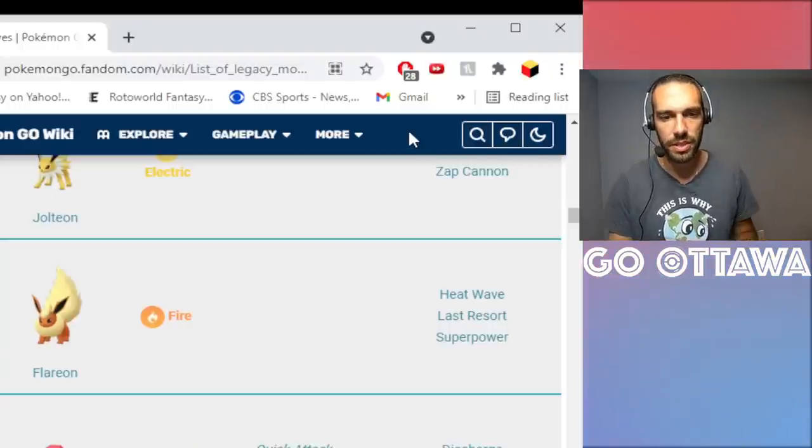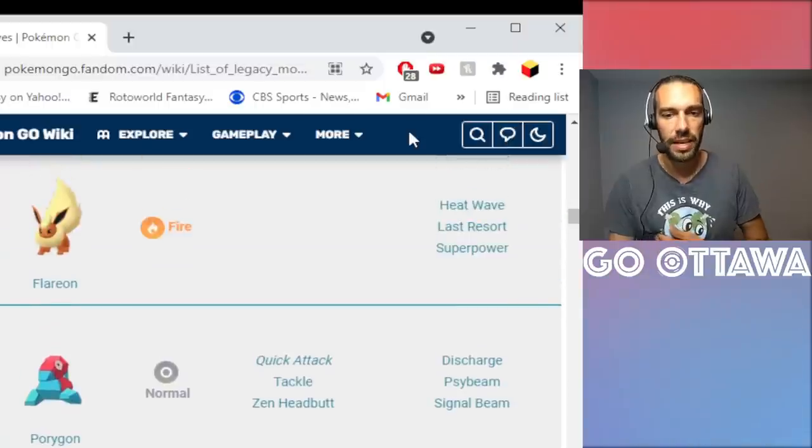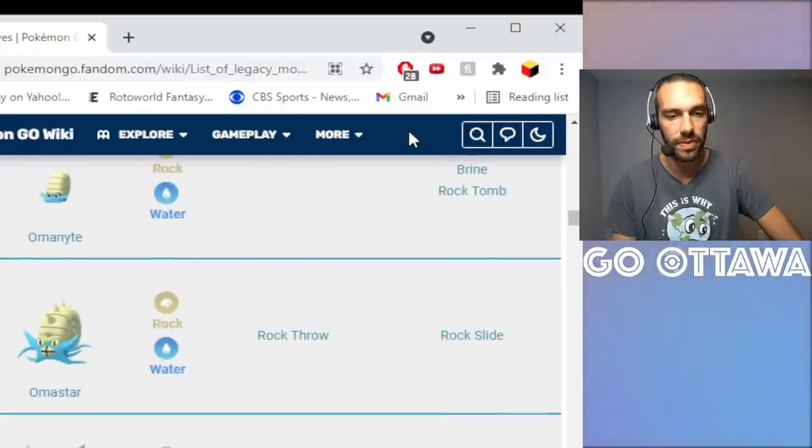All these Eevee evolutions just got their Community Day moves, which makes Last Resort a legacy move now — the only way to get it is through Elite TMs. So if you have a Hundo Umbreon and want Last Resort for Ultra League, or a good one for Great League, you need to use an Elite TM at this point. Those are ones worth investing in.